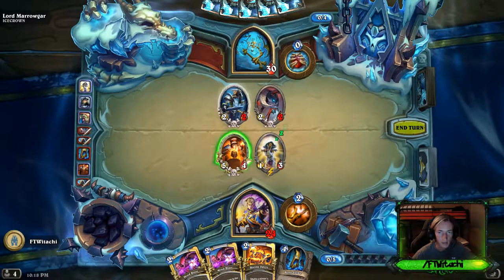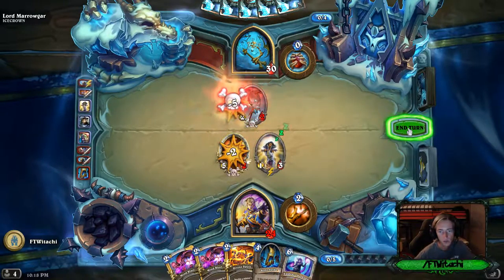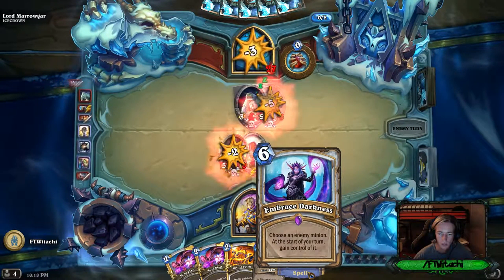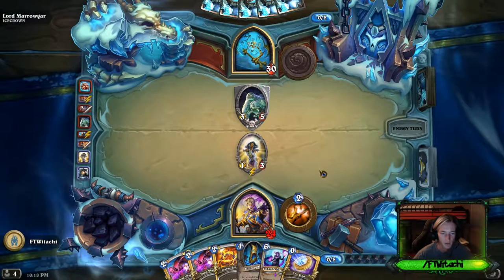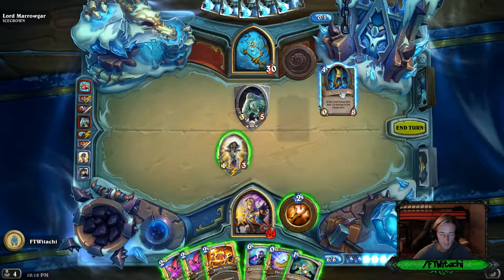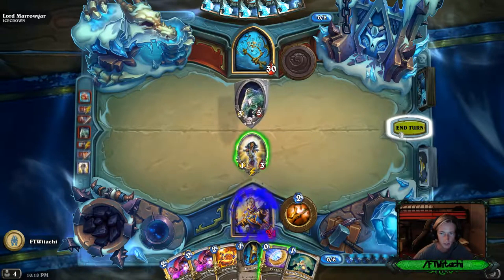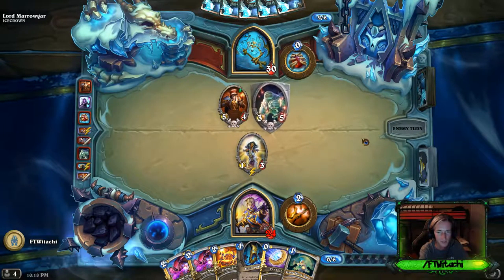This deals three damage to him so I'm going to keep that up and take the free card this gives me. He heals, so there's no point attacking him directly. 'Choose an enemy minion — at the start of your turn, gain control of it.' He negated the effect on that — that's fine. I get control of that at the start of my turn. My turn — all right, perfect.